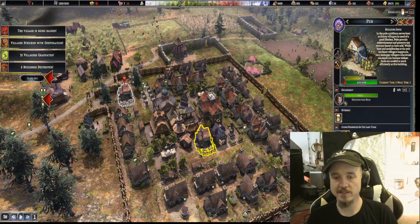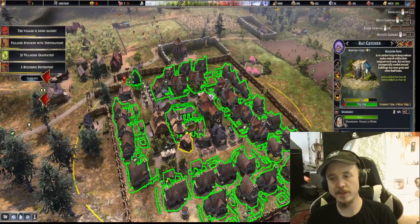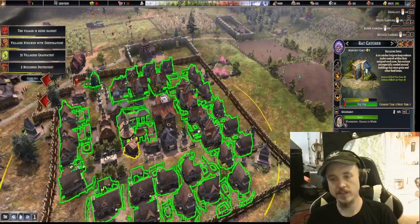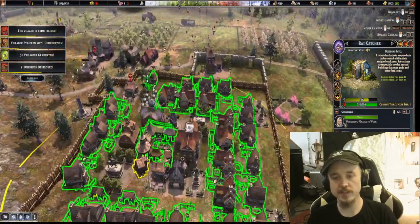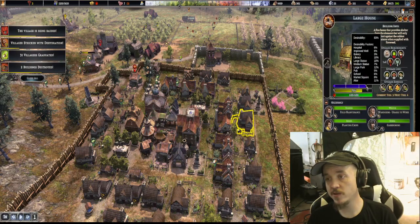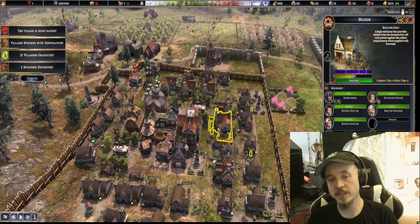That's the pub, that's the bakery, and also a rat catcher. You put those things in a circle and then build your houses around it. You can put wells on each corner, and then another temple here and there to improve the desirability. Like, you notice the difference here — this one's at 83%, and this one's the manor at 91%, probably because it's closer to the statues. So I've been building statues along this wall here to improve desirability.